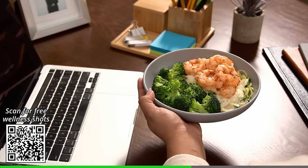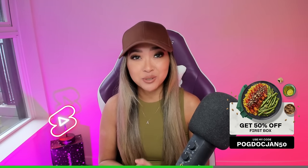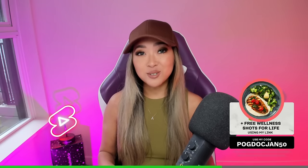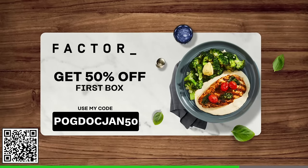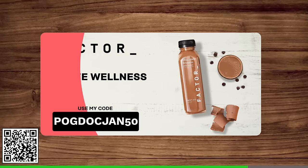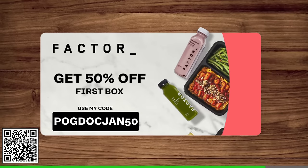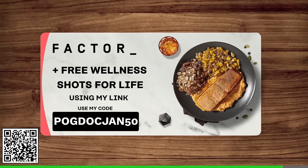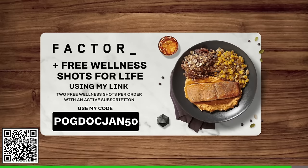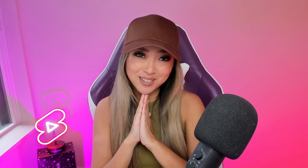They also offer vegan, vegetarian, keto, and calorie smart options to fit your lifestyle. The meals arrive pre-prepared and ready to eat in two minutes or less so you can get back to doing whatever you'd rather be doing. Factor is offering my subscribers free wellness shots for life — scan the QR code or click the link in my description and use code pogdocjan50 for 50% off your first Factor box and free wellness shots for life. That means you can choose two free wellness shots from the three available flavors with every order while you're an active subscriber.